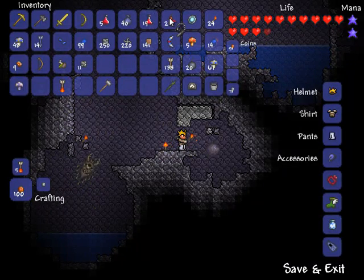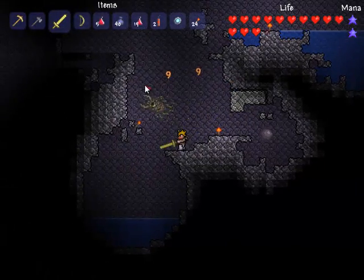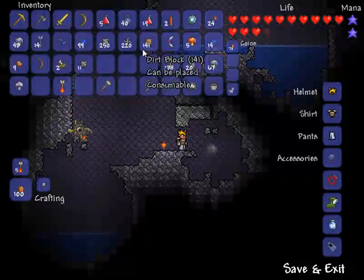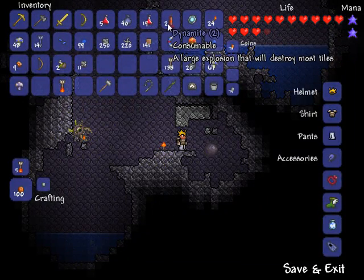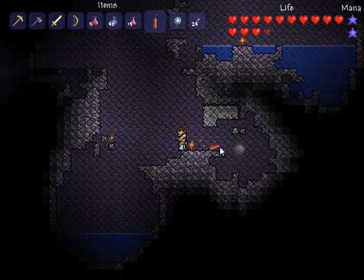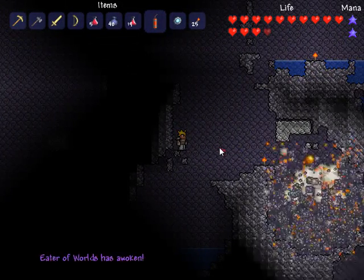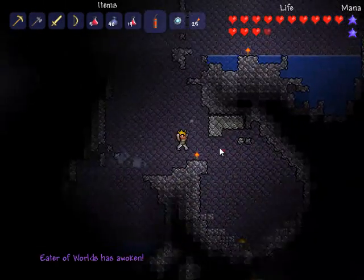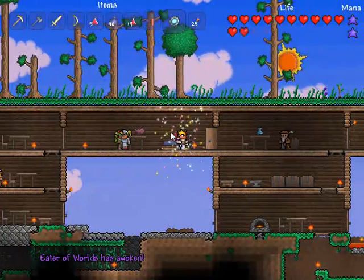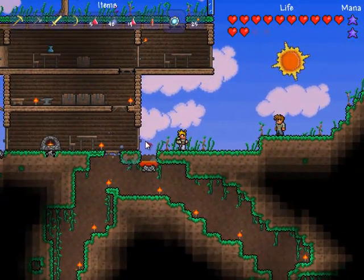I'll equip this in my grappling hook spot. Get out of here — I was talking to the audience, wait your turn. Equip the dynamite because I don't need the grappling hook — I'll probably just magic mirror out of this situation as soon as I get the loot. Toss the dynamite, come back up here where I'll be safe. Eater of Worlds has awoken — I didn't expect that. I'll teleport back to my base, because I'm pretty sure that thing will follow me.